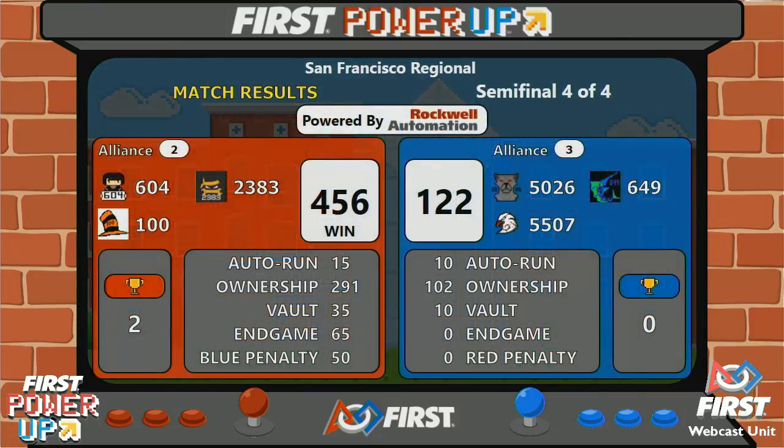In that match it is the red alliance becoming victorious — look at those fireworks! The red alliance wins with a score of 456; the blue alliance finishes with 122. Our second seed alliance will be moving on.